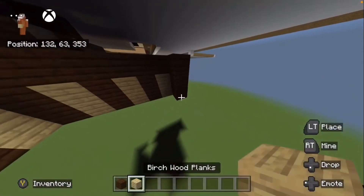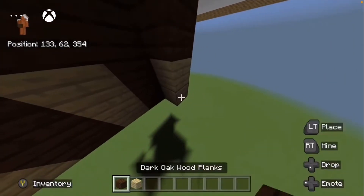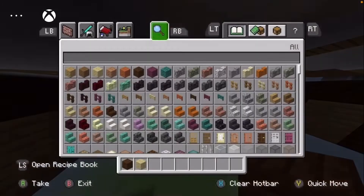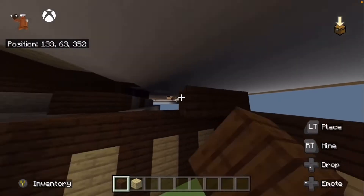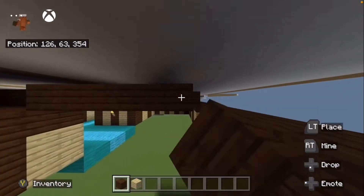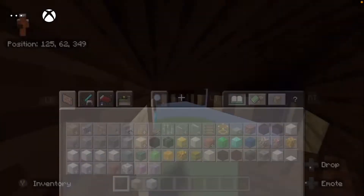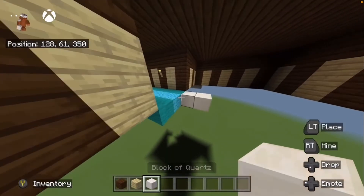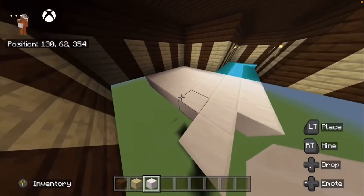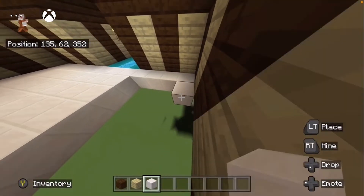We want a one-block gap. The roof is just solid dark oak, and then the floor is solid quartz block. Let's get the quartz and just fill all the floor in like this. Fill this and fill this as well.